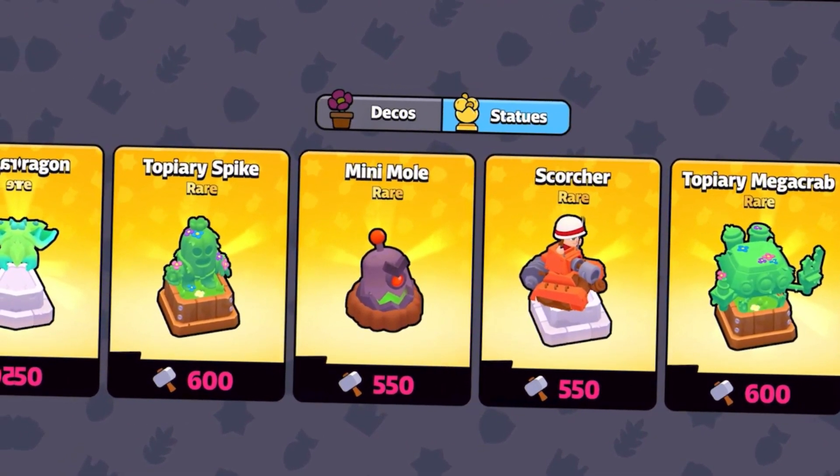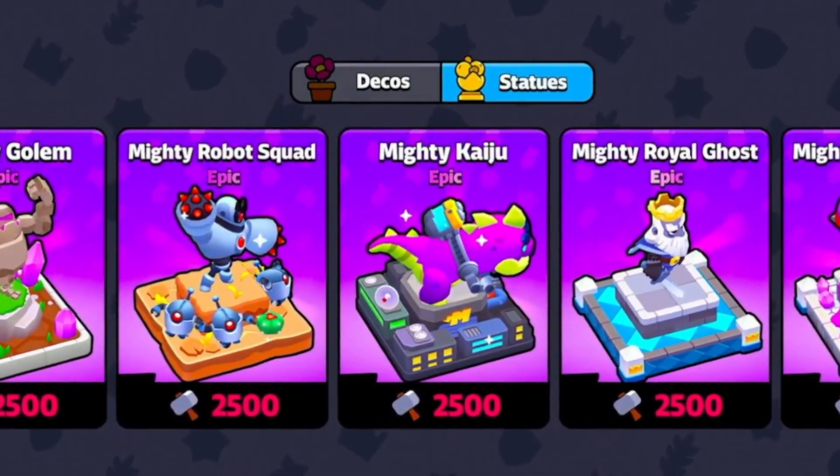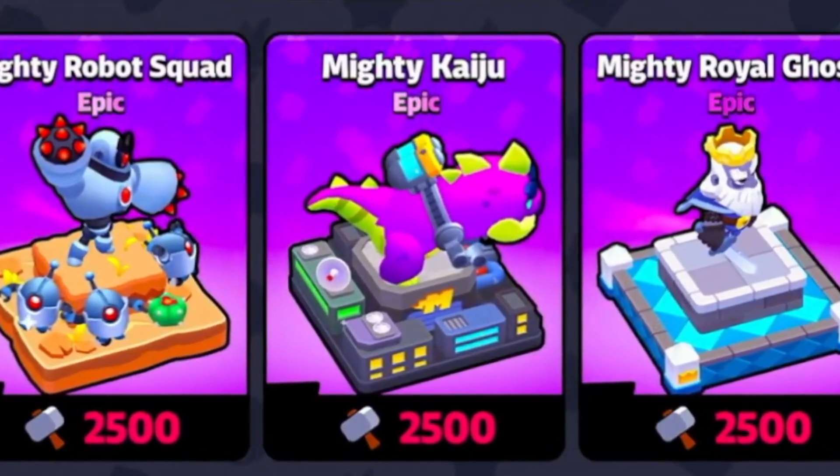Among these statues, there's already a hint for future content. We will see the Spike as well as the Mega Crab statue, which are looking super dope. And honestly, look at the Mega Kaiju — this one is so crazy and I cannot wait to unlock this beast.